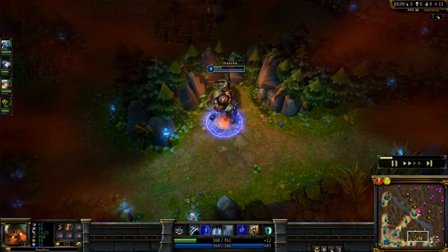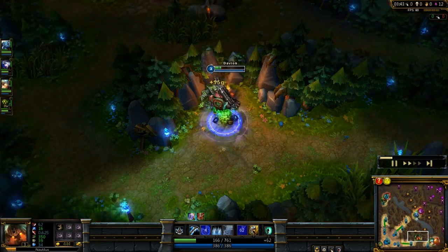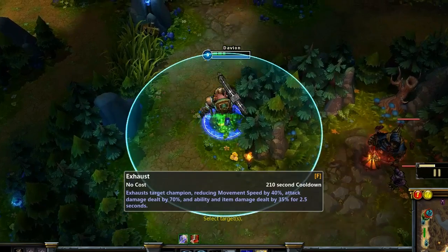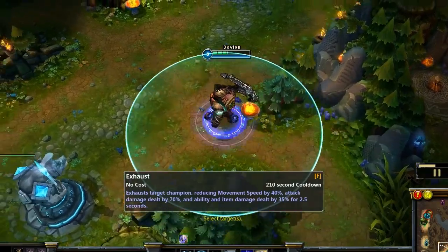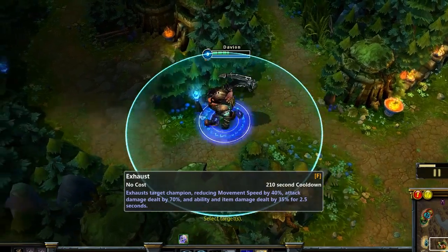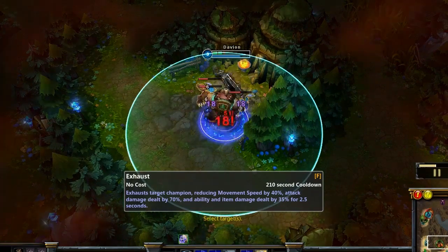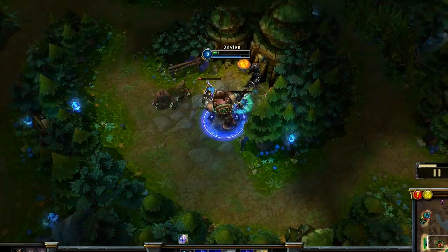Just going to clear these golems. I'm now level 3, which is awesome — got one healing pot left. I've obviously taken Smite, and I've taken Exhaust. Some of you might wonder why I haven't taken Flash — it was simply so that we had an Exhaust as a team, because having an Exhaust when you're getting a gank or kill off on someone is very nice. So I'm running no Flash this game; normally I would, but no one had Exhaust, so I grabbed it to help my team out.